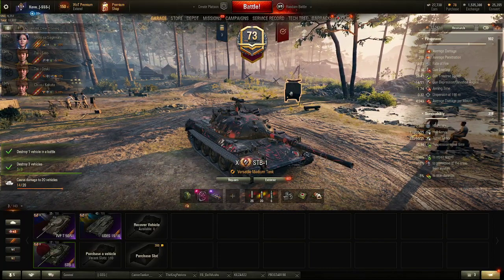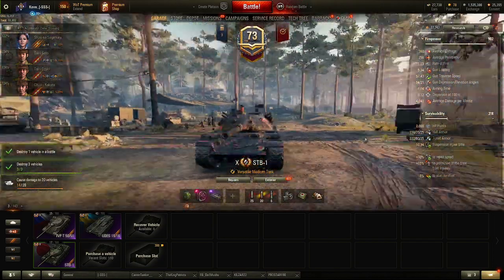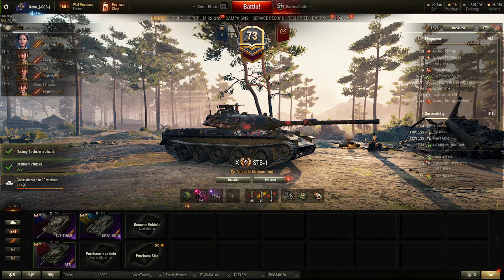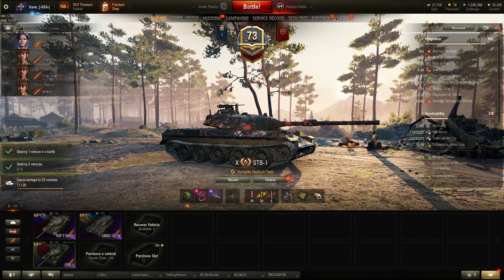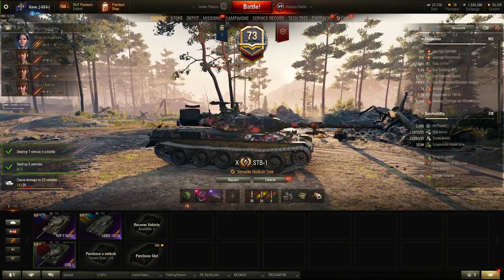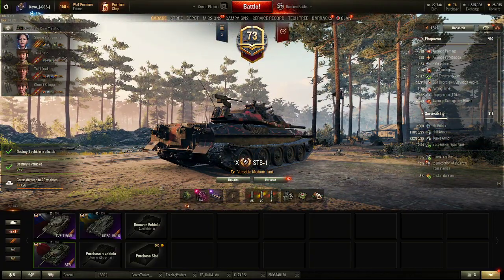For the upcoming season of Ranked, whenever that comes - if you're going to play mediums, STB and 140 are top picks. UDES I did well in during my last Ranked. I didn't have the TVP but I did see some TVPs do some pretty insane stuff. I wouldn't personally use the TVP in Ranked just because of the lack of armor and hit points. The CS-63 I wouldn't use the Leo either - Leo can do good stuff, but it's so reliant on its gun handling and speed, so if you're not an exceptionally good mental player of the game, I wouldn't go for the Leo.